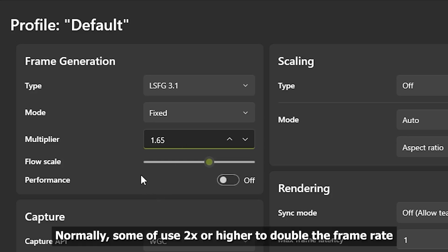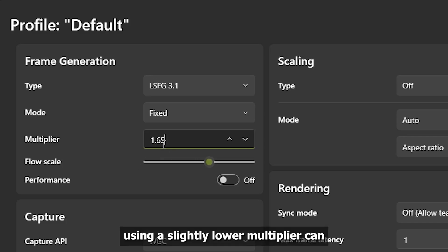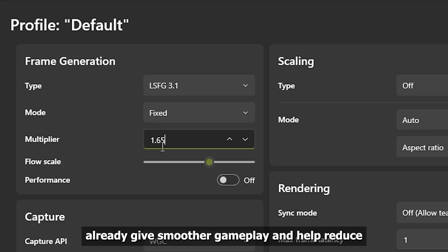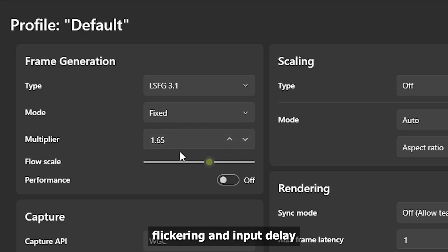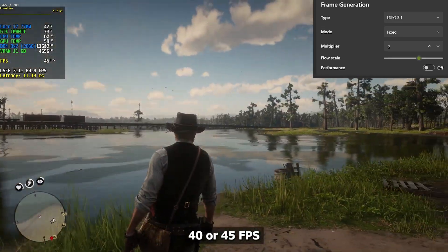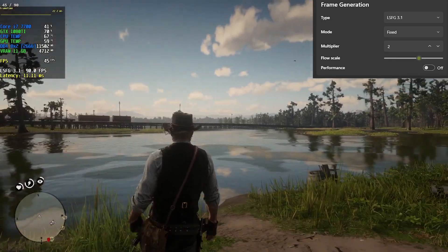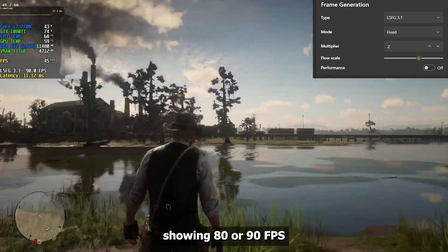Normally, some people use 2x or higher to double the frame rate. But here's the trick: using a slightly lower multiplier can already yield smoother gameplay and help reduce flickering and input delay. For example, if your game runs at a base frame rate of 40 or 45 fps, a 2x multiplier will try to double that, showing 80 or 90 fps.